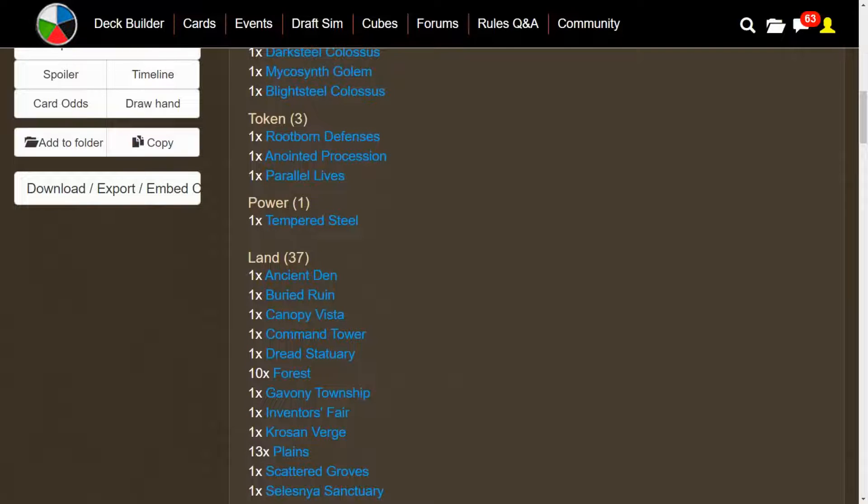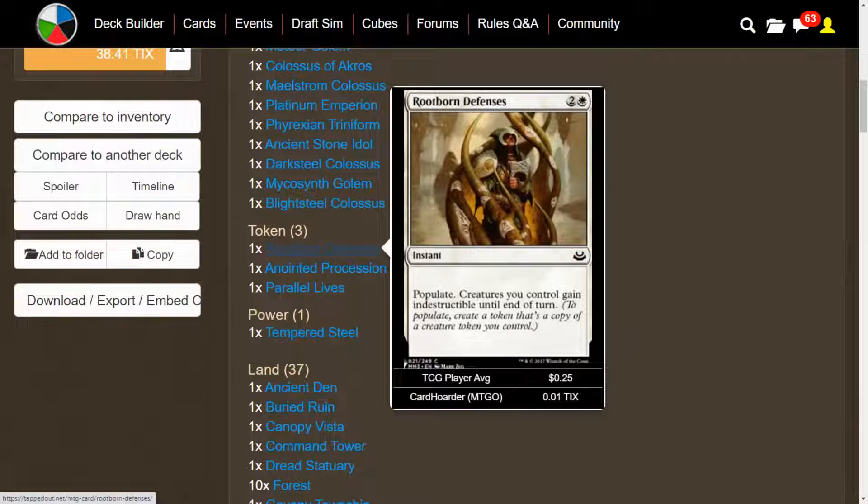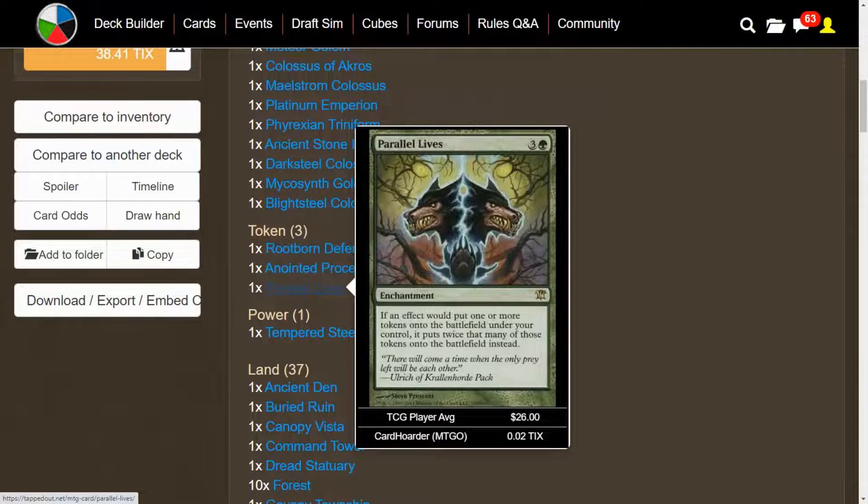We have some additional power for our artifact creatures — we can give them +2/+2 with Tempered Steel. We also have some good token support: Rootborn Defenses can Populate and then creatures we control gain Indestructible until end of turn. We have Anointed Procession and Parallel Lives, because we can get twice as many Golems.